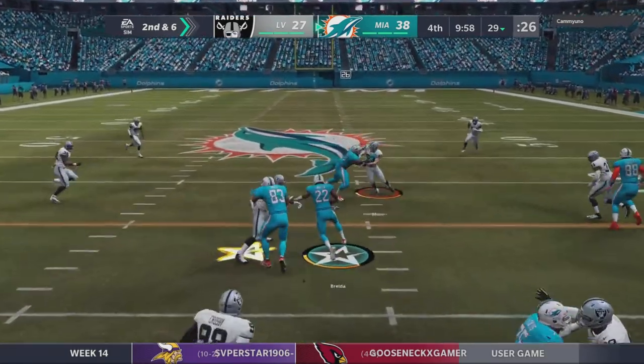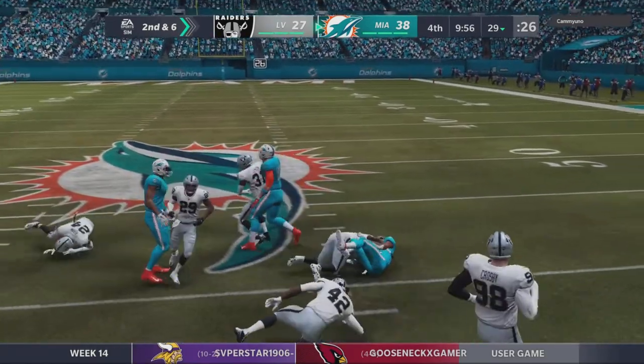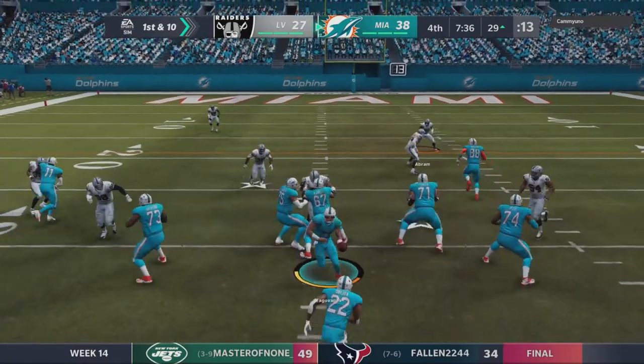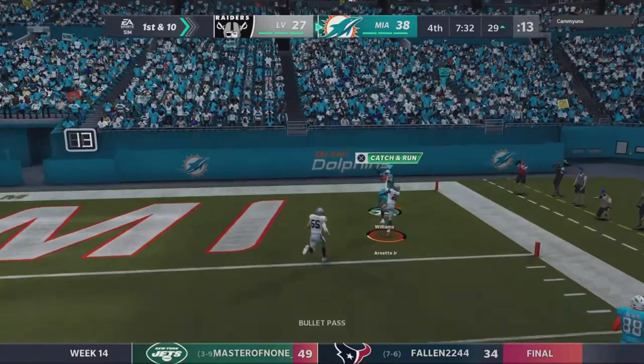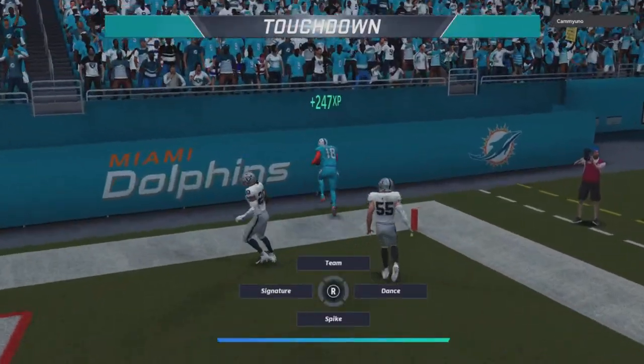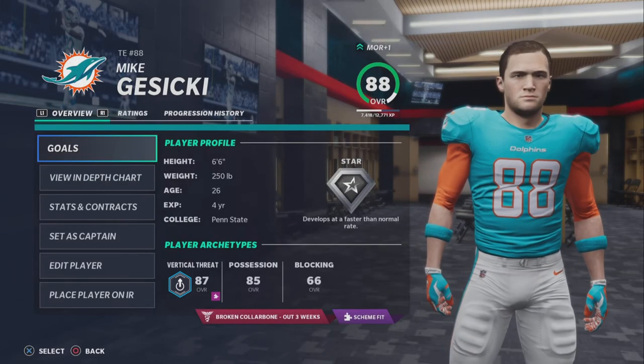Nice run play here — Brita showing a little bit of power with that stiff arm, Dolphins moving the ball. Play action, they go deep, and that's a touchdown. That is going to put the game away. The Miami Dolphins are finally back on the winning track.